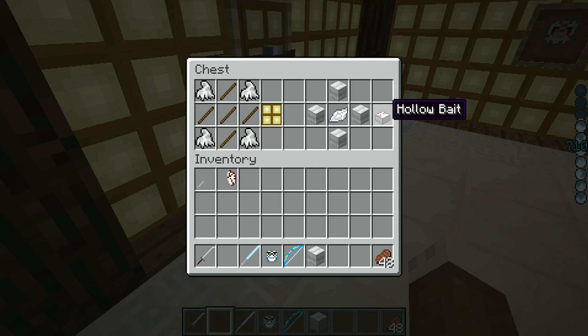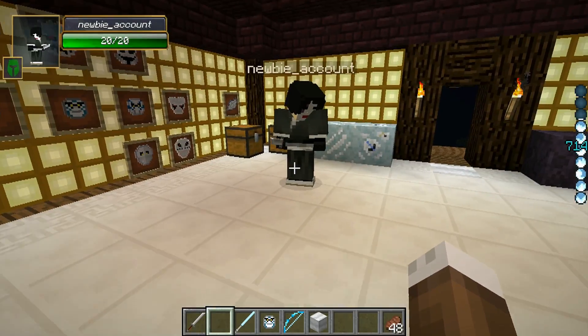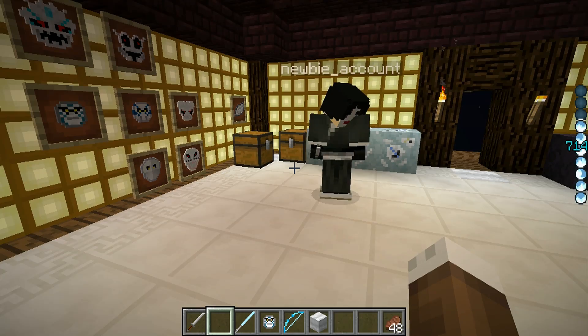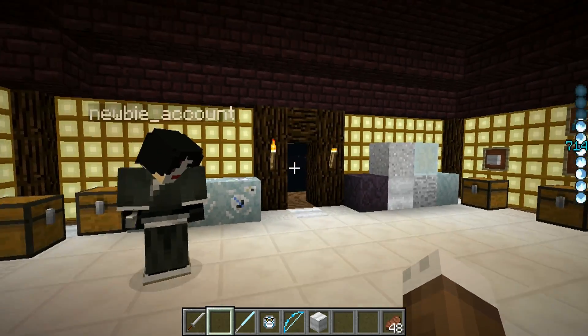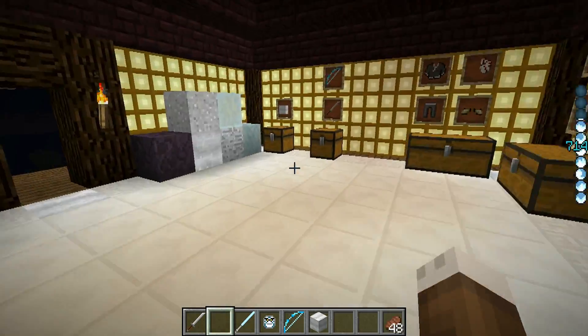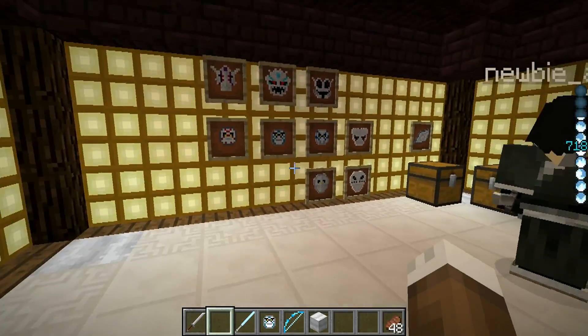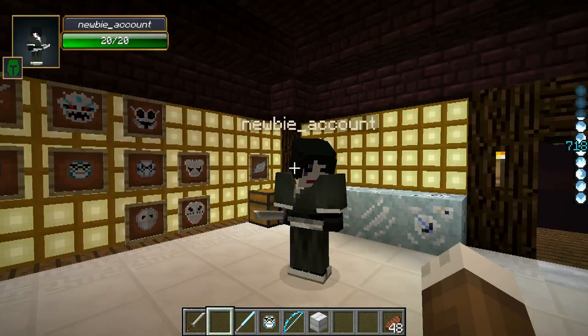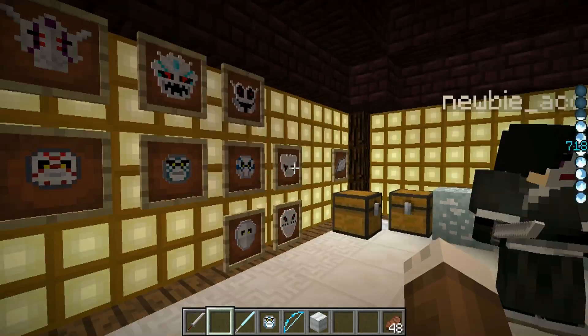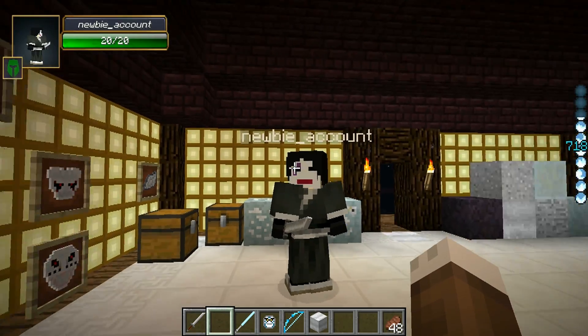The other thing you can make is hollow bait. When we actually do the monster bit, I'll show you more specifically what this does. But pretty much you can put it on the ground, activate it, and it increases the hollow spawn. It has a chance to spawn Menos Grandes, which if you know the anime you know what those things are. It can also allow the hollow to spawn in the daytime. So it's a great way to collect Reiatsu and all that good stuff.